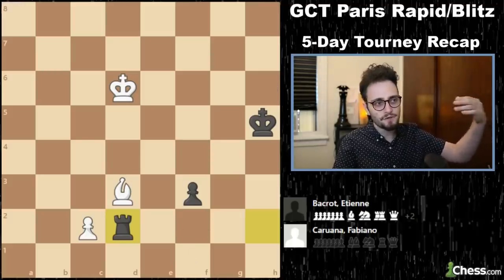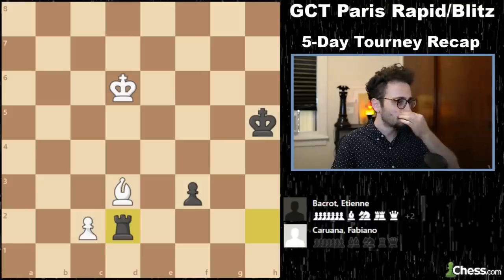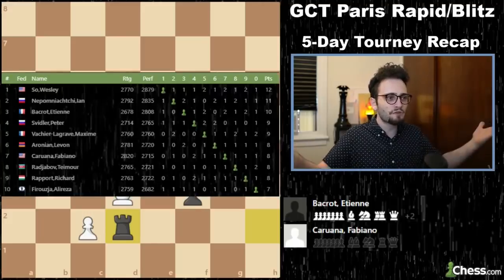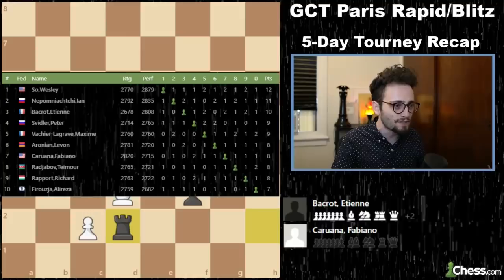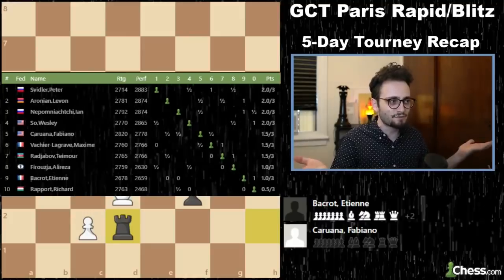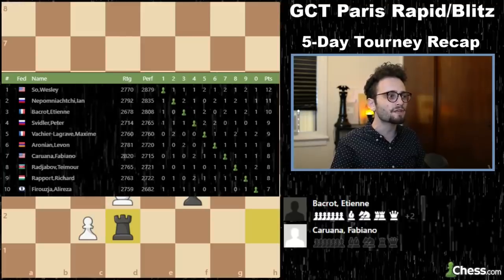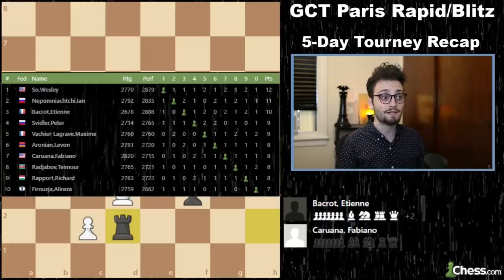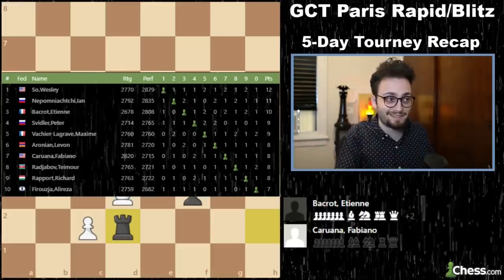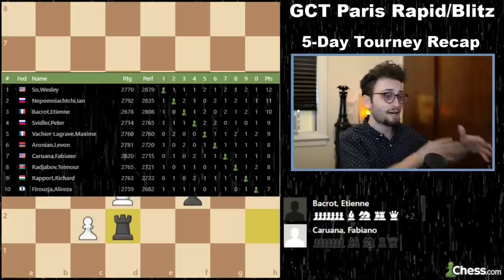The story of the final portion of the Rapid was Etienne Bacrot. He only played the Rapid portion and was supposed to swap with Kramnik. But look at how the Rapid finished — Bacrot was in third place. He's the guy we haven't heard of. He started at the bottom with one point, but Bacrot roars back. Wesley So was dominant, absolutely dominant. Firouzja struggles — doesn't win a game in the Rapid at all, absolutely last place. And we have the middle of the pack: Peter Svidler from Russia, MVL, Aronian. But now we have to play some Blitz.